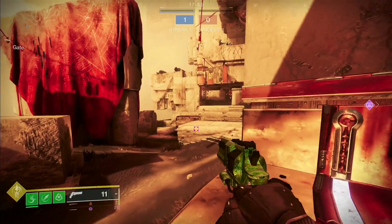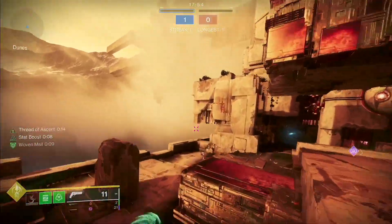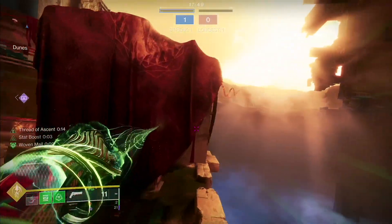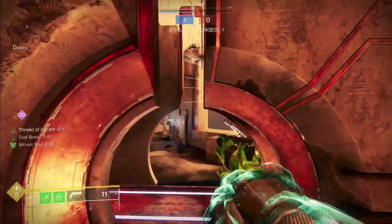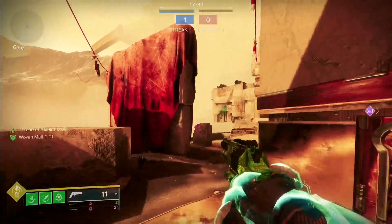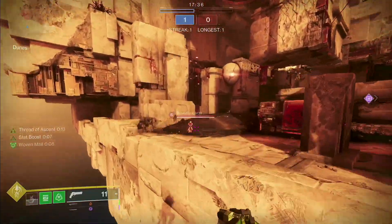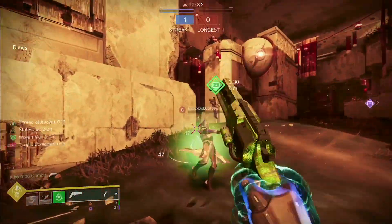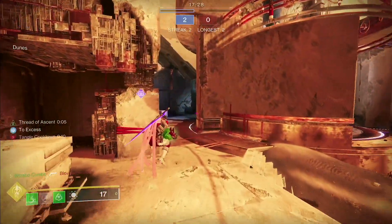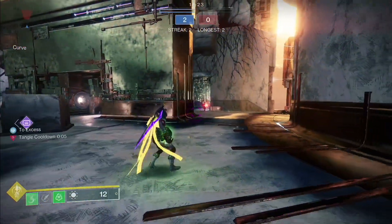A lot of people also don't use the grapple to bend their jumps — they just go in a straight line. What a lot of people don't know is you can shoot it to the side and fly out and around, curving your jumps. That is super important to remember. If someone's over there, pop your grapple, swing around, jump over, and throw your melee. Obviously you want to hit your shots better than I did, but that's step one — learning the grapple.